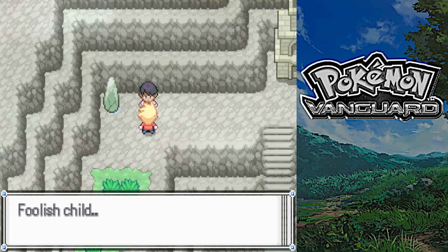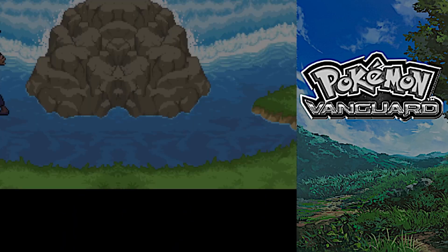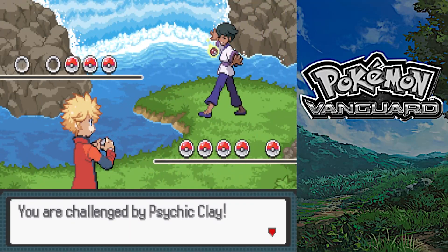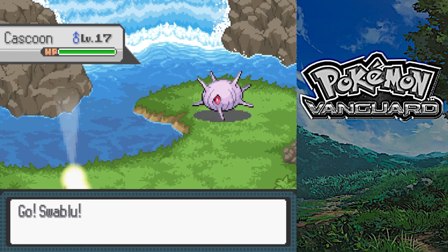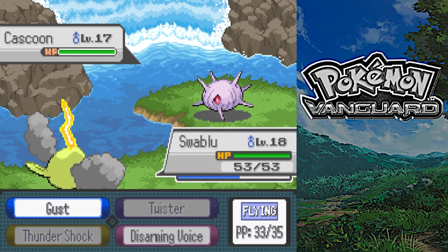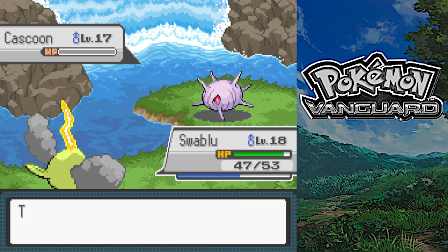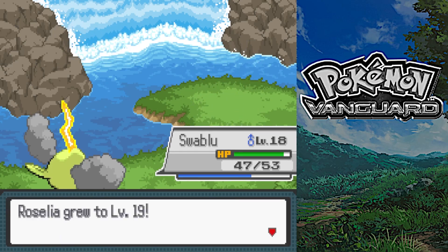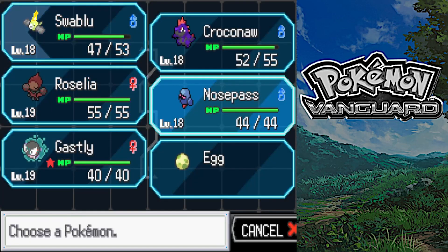Foolish child! You look like a child yourself. Psychic Clay - and you've got a Cascoon. I'll go for a Gust, decent damage. Roselia wants to learn Toxic Spikes - no thank you. Esper.